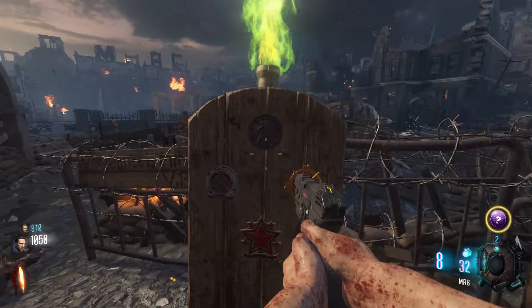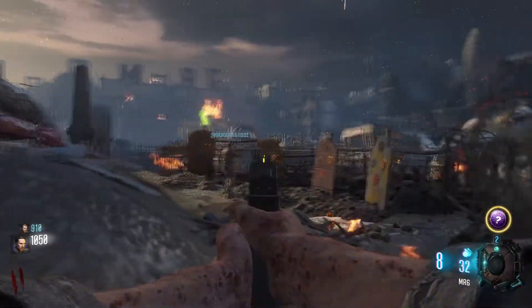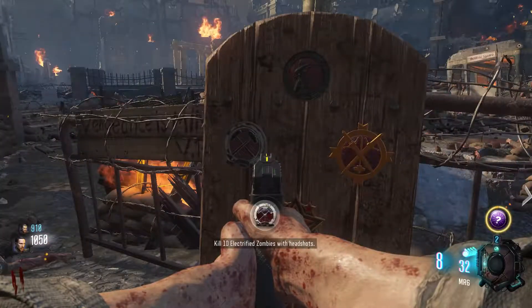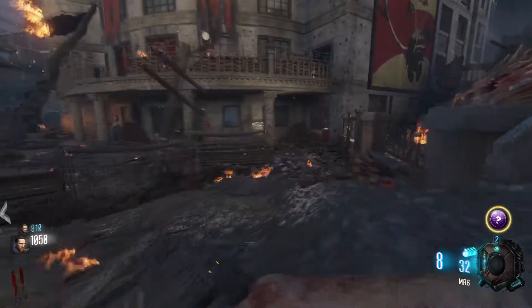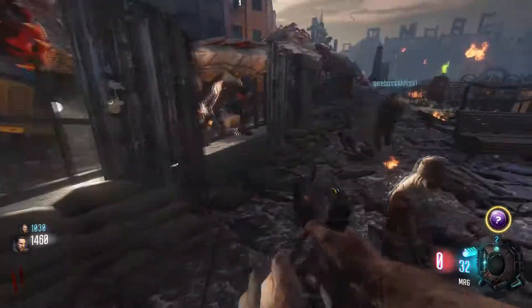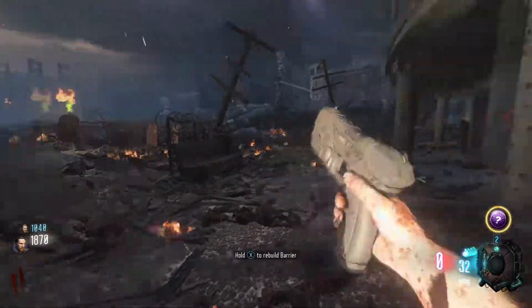So I gotta kill five — you have to look at the logos themselves. I get a dragon egg, ride a dragon from each platform, destroy all the arms on six Valkyrie drones. There's drones — we need to get a roll on this. There's a bunch of zombies, I just want their faces kicked in. Alright, more than gladly kick some faces.